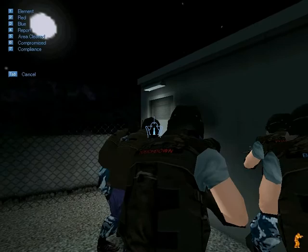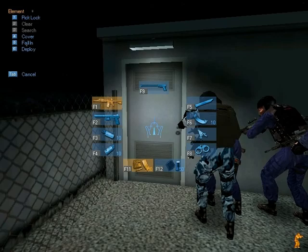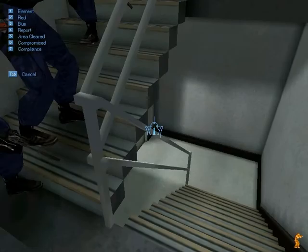Entry team is in position. Prepare to enter the building. Element stacked. Going ready. Standby for entry. Try the door. Entry denied — door's locked. Standby for entry. Pick the lock and open the door. Oh, they got it. Enter and clear. Go guys, go. Element moving to enter and clear.